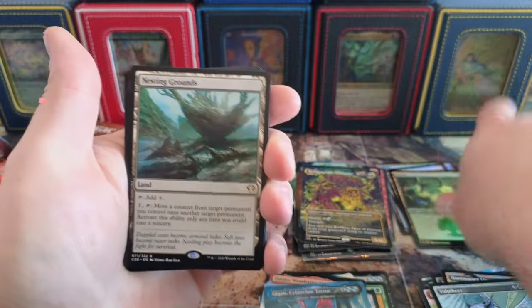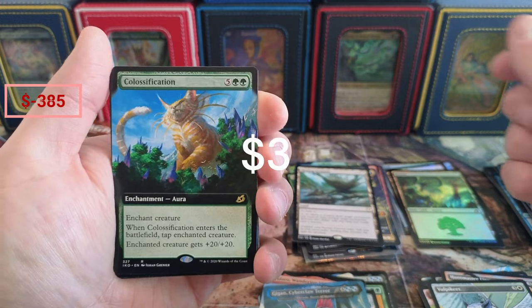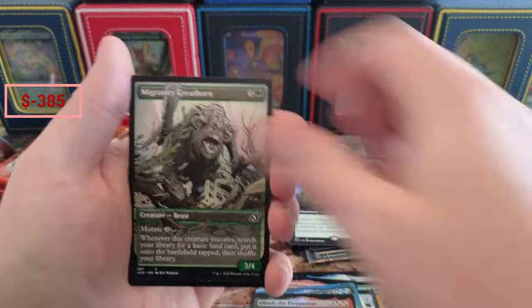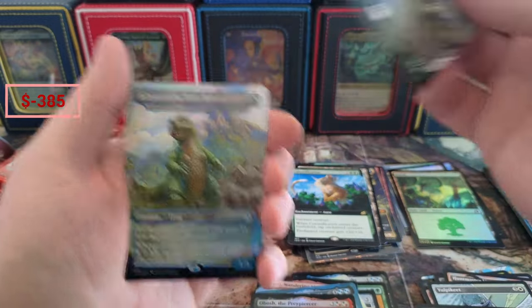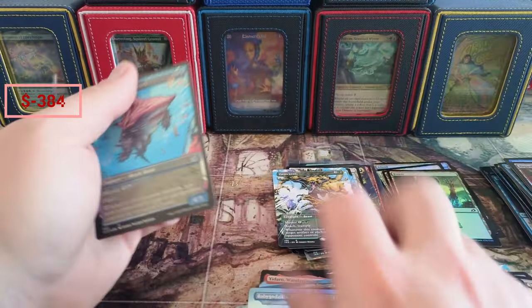We got the Colossification — Enchant Creature gets +20/+20 — wow. Obosh. Dreamtale, Gemrazor again, Baby Godzilla, Baby Godzilla, and the Shore Shark.